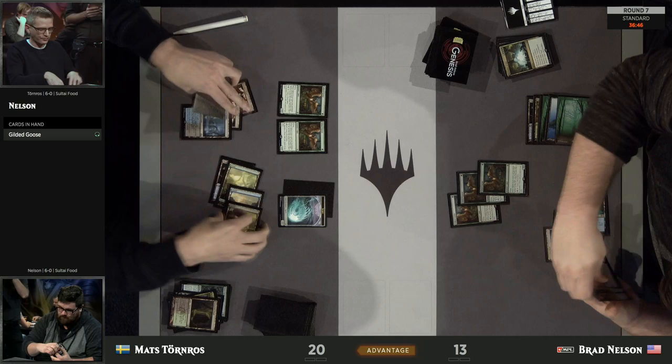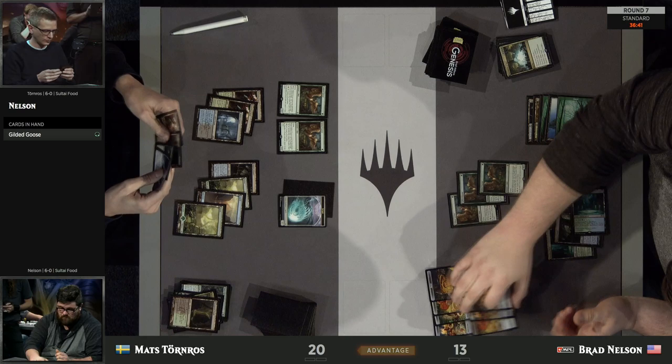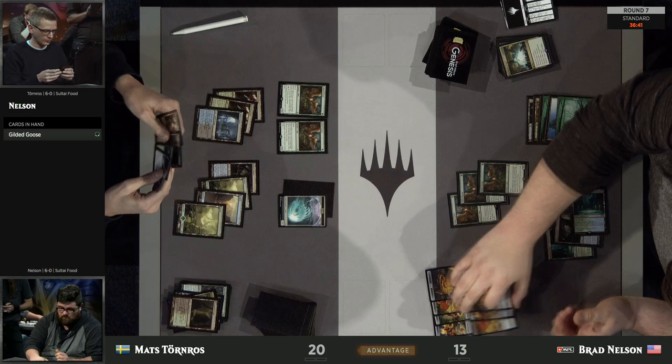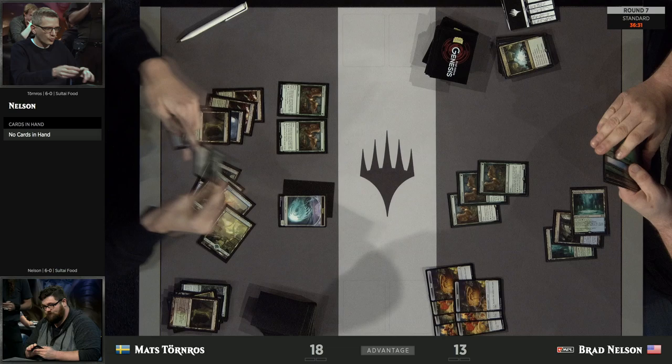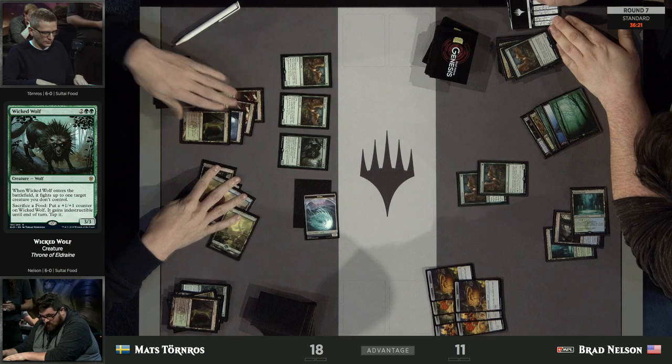You've got to feel like this is going to put Brad in a position to pull ahead, yet he doesn't really seem to be able to. He has all the food you could possibly want from the Gilded Geese, but he's got work to do still. The issue is Mats drew all four copies of Hydroid Krasis — so despite the fact that Brad's been able to get two, three, or 4-for-1s off Casualties of War, he's barely at parity at best.